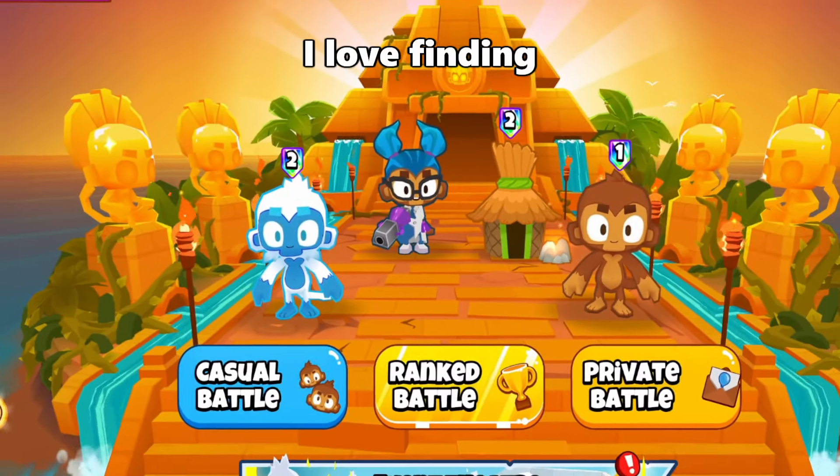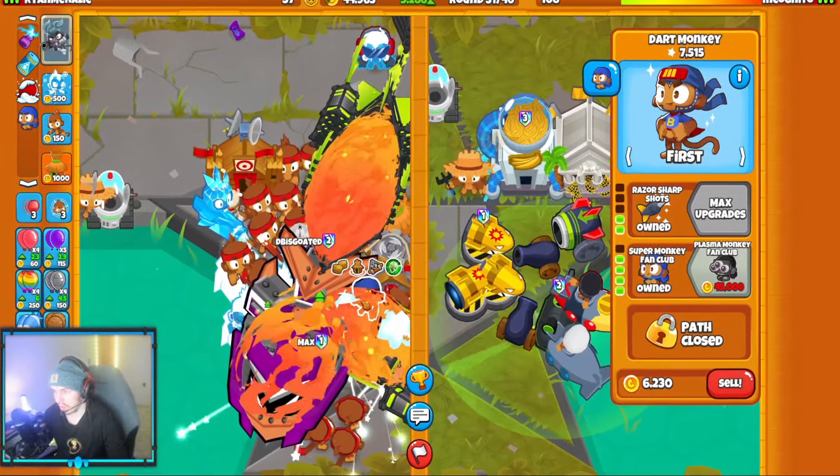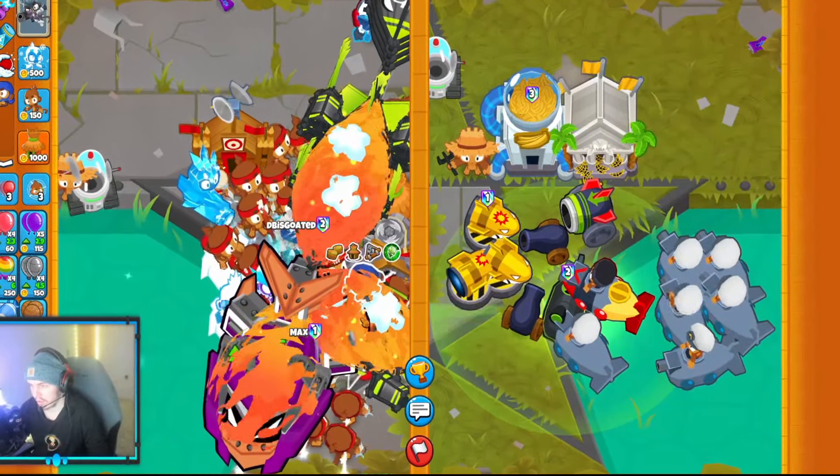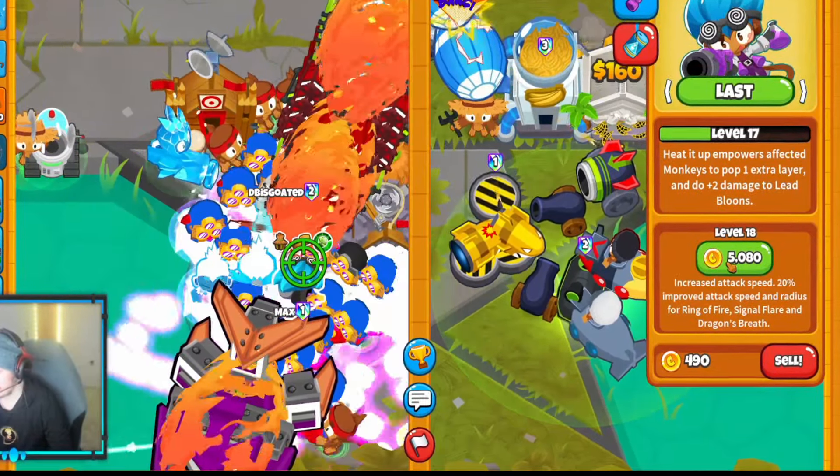As you guys know, on my channel, I love finding and showcasing the best tower combinations in Bloons TD 2. Today we showcase a really good dart combination which could shred BADs late game, and that is the Plasma Monkey Fan Club and the Super Riddle.